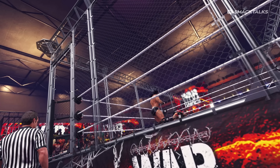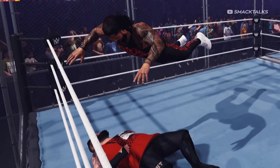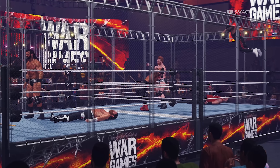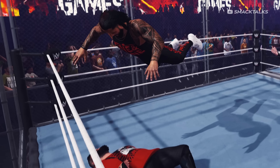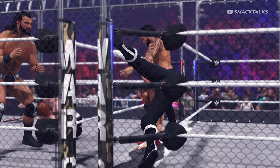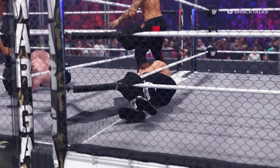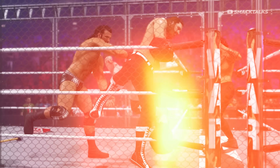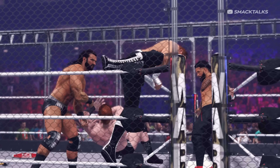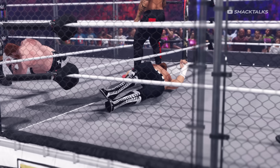From there we get some slow motion footage revealing Sami Zayn, with this footage also showing just how hectic the match can be as we see Drew and Sami in one ring, Sheamus and Jay fighting in the other, and then Jimmy diving off the top rope onto Kevin Owens. The footage then showcases gameplay when moving between rings, showing Drew throwing Sami over the top rope of one ring with Sami landing in the trench and rolling into the next. This also confirms that players will be able to stay in the middle area, as we see Jay standing there waiting for Sheamus.